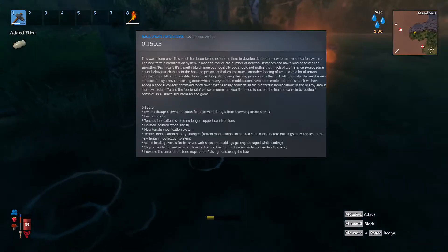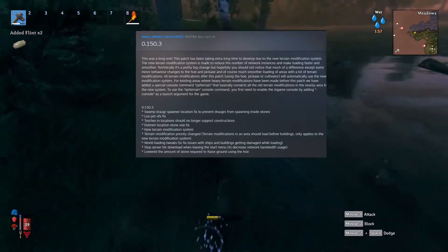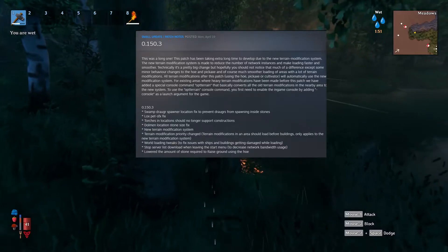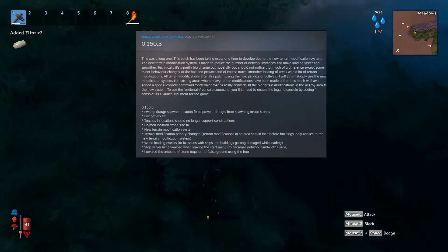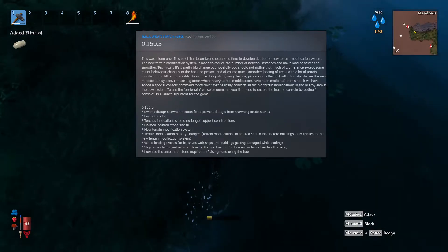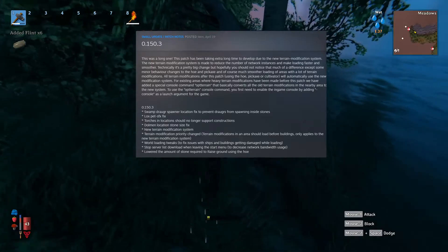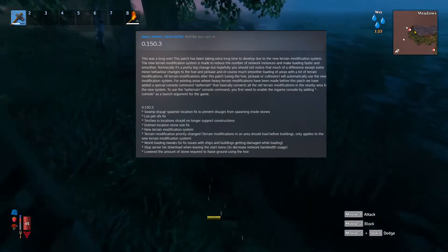The rest of the patch: swamp draugr spawner location fixed to prevent draugrs from spawning inside stones. It looks like they are going to be spawning basically on top of the spawner for the most part. Really the most important thing is that they aren't spawning inside of stones, which is what they were doing sometimes before. So you're not going to be getting sniped from draugrs that are just hanging out stuck inside of stones.